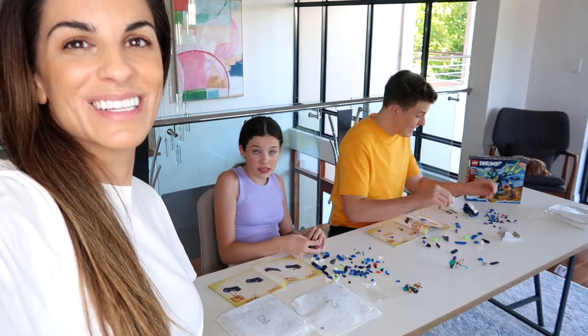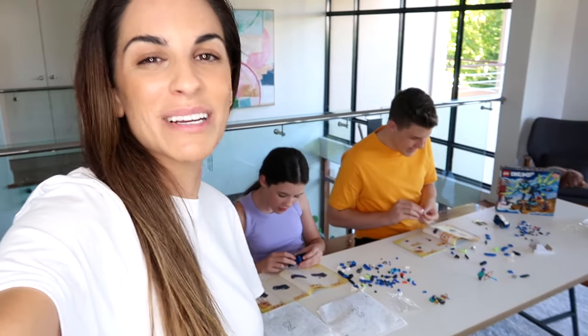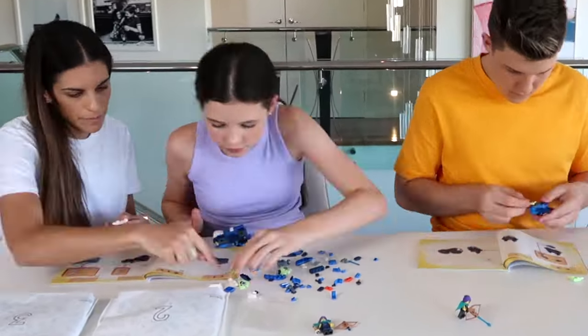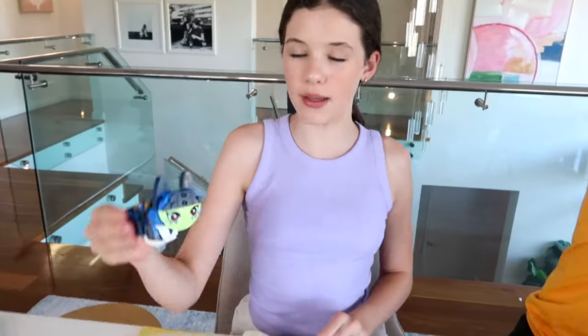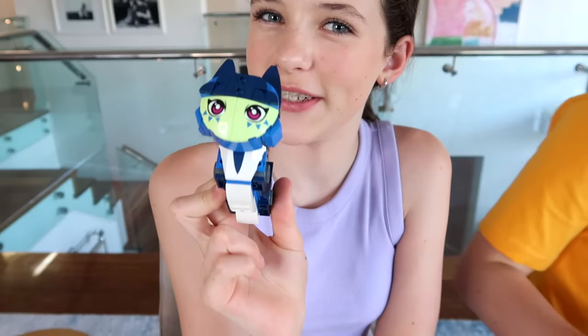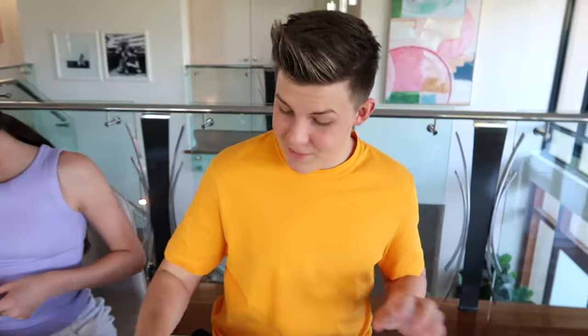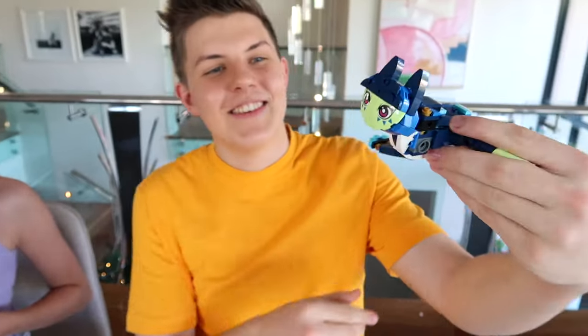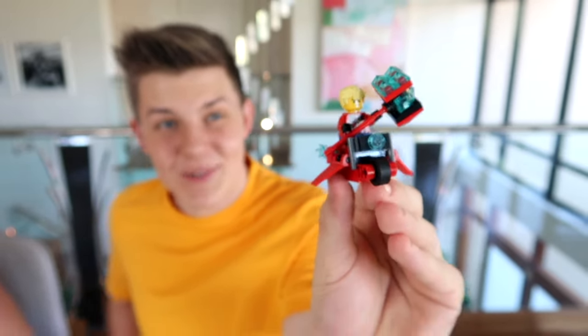I'm going so good. I'm actually excited to see these because there are two ways to build these LEGO Dreams sets and they both look really good. Charlie's onto bag two and she's got the base body structure ready. I've got Zoe over here and this is Zian the cat owl, which is so cute. Prez is at the end of bag two with a few more things to put in. And this is Cooper and his little rocket motorbike — it's awesome.